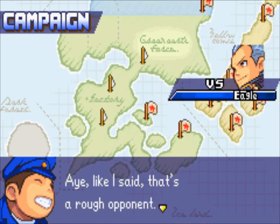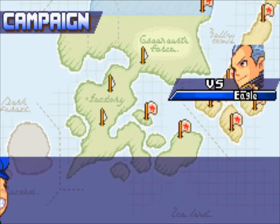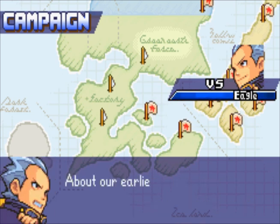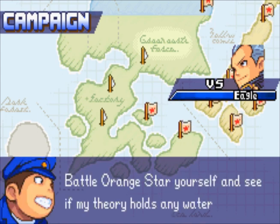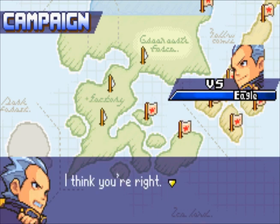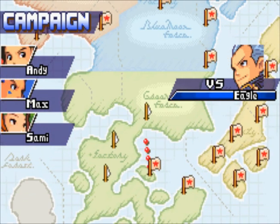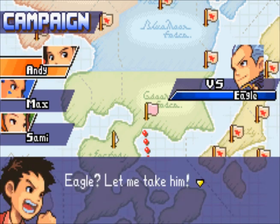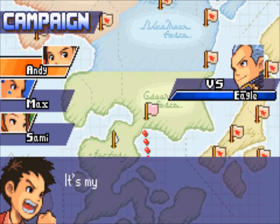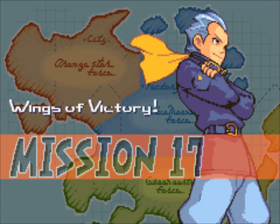Mission 17, and once again we must apparently face the Eagle. Not entirely clear why they have to keep doing this to test anything. Nevertheless, we must face Eagle, and once again we are going to be using Andy on this mission. Wings of Victory.